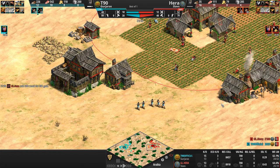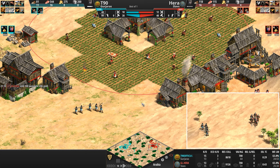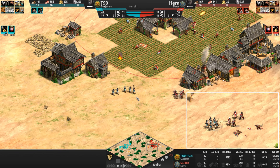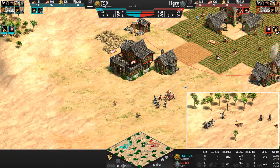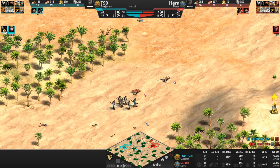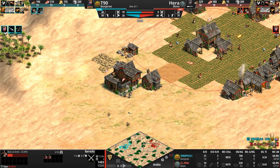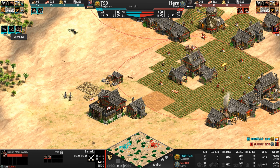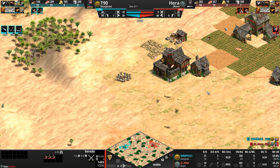T90 is going to hit Castle two minutes ahead of Hera. No extra villagers on stone for him — Hera has four villagers on stone and is getting the gold mining upgrade. T90 is getting Bodkin, Crossbow, and Bosa upgrades, firmly inserting the archer meta into this matchup. As these archers gun down the last of Hera's forces, Hera continues with the infantry play — he's doubling down.